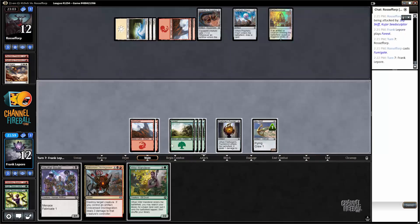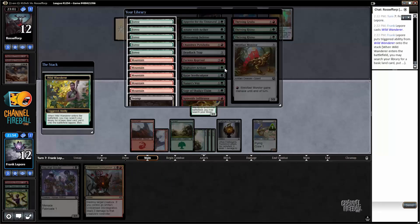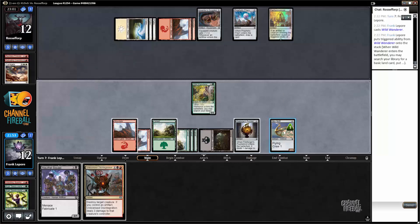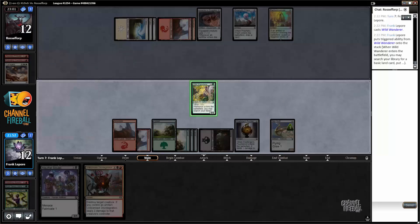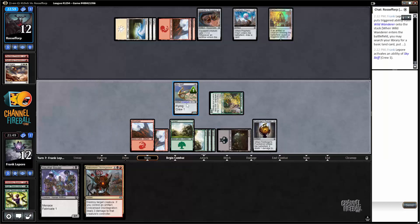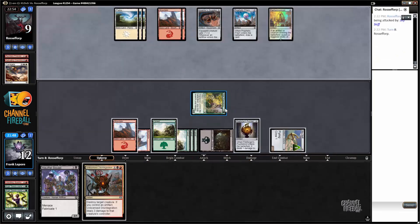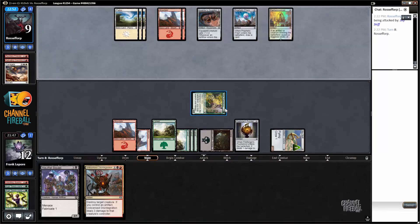The old fumigate-foil Panharmonicon deck. This is actually a great draw — lets us attack with Sky Skiff and get our black mana, which turns on both cards in our hand. Yeah, that seems real good, plus having a 3/4 flyer in the wings is pretty good. It's a three-turn clock that they have to deal with, and Impeccable Timing doesn't kill it.